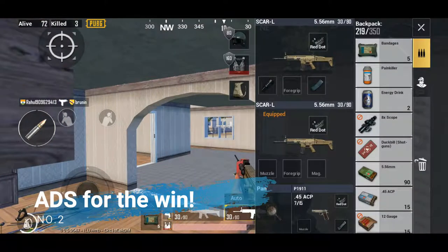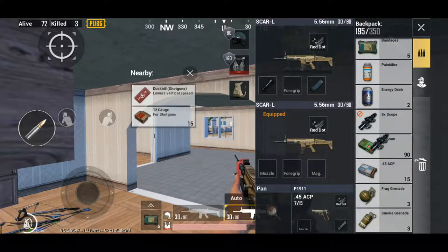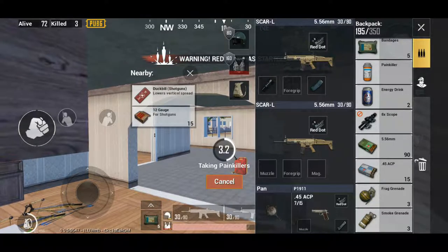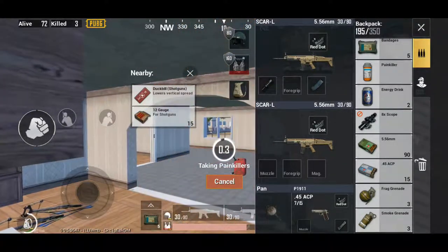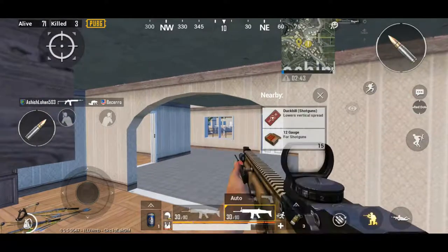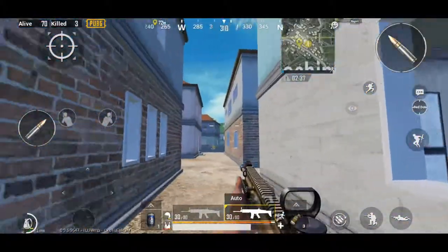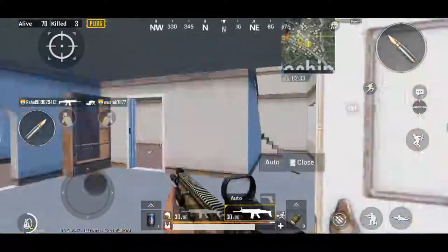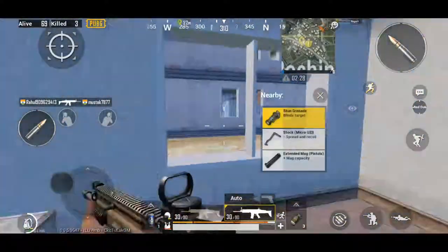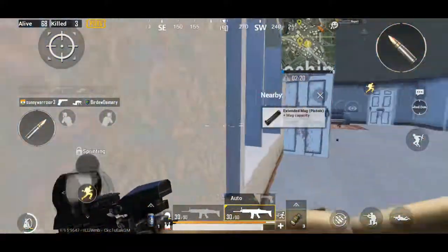Second, we're gonna talk about ADS — Aim Down Sights. Sometimes you shoot a guy but he takes no damage because bullets go randomly around your crosshair. ADS increases your accuracy by a lot, and you really need to make it muscle memory to win fights, because every single second counts in FPS games. You can do this by moving the ADS button closer to the attack button so you can use them simultaneously, or you can use claw grip — though claw takes time to master.